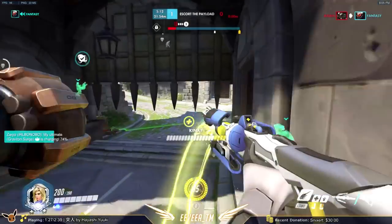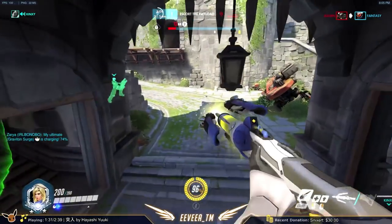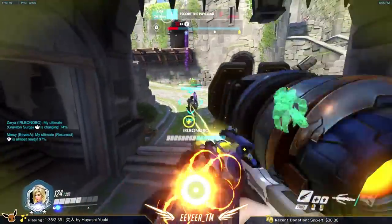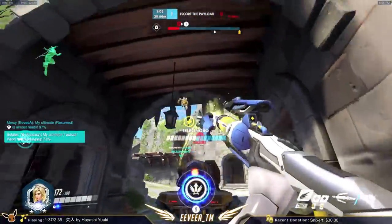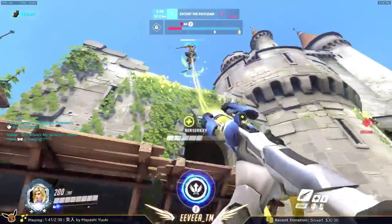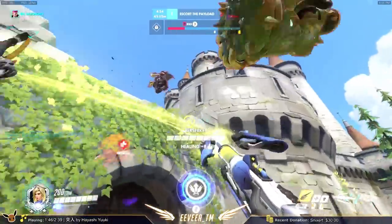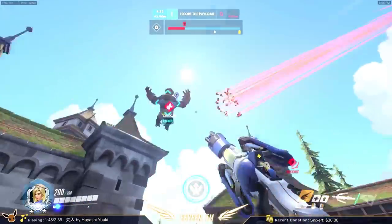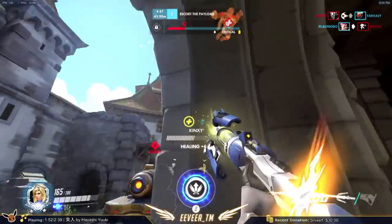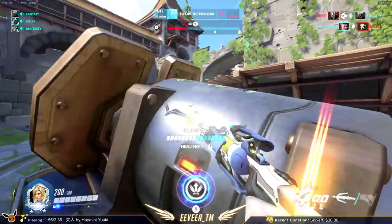There are a couple simple exceptions. First, if you are alone with a flanker — that should be obvious. Shoot to kill. The other scenario is if your entire team is dead and you're at like 95% ultimate — popping out your pistol and hitting a couple shots will give you enough charge to get that resurrect off. Notice that in both of those cases, you have no teammates around.